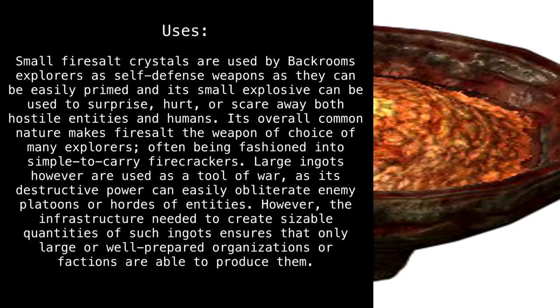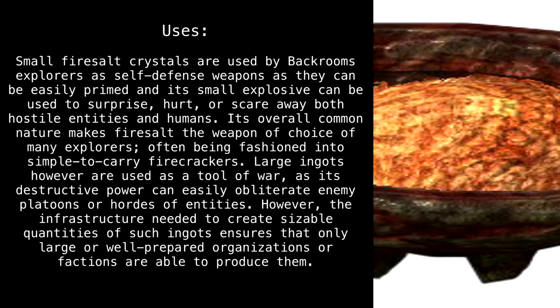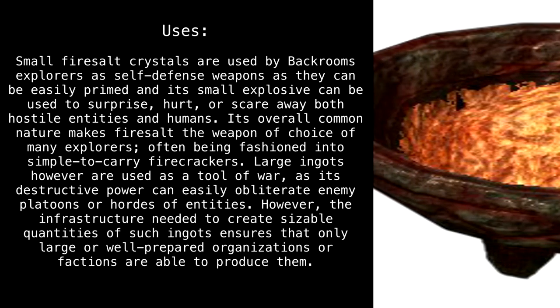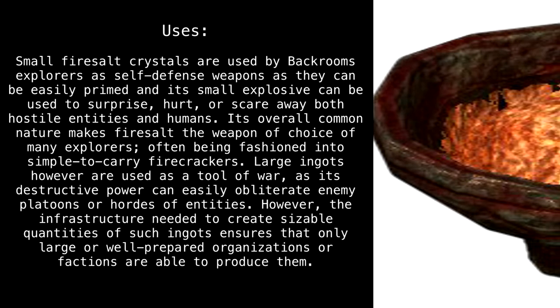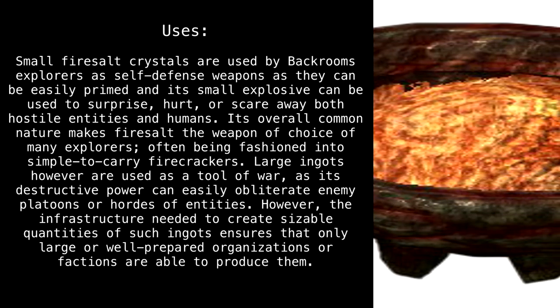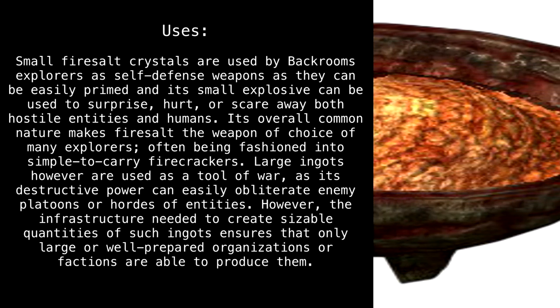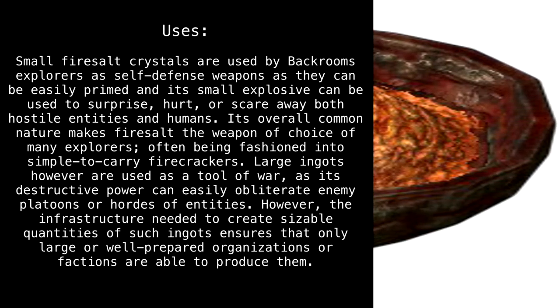Uses. Small firesalt crystals are used by backrooms explorers as self-defense weapons, as they can be easily primed and their small explosive force used to surprise, hurt, or scare away both hostile entities and humans. Their overall common nature makes firesalt the weapon of choice of many explorers, often being fashioned into simple-to-carry firecrackers. Large ingots, however, are used as a tool of war, as their destructive power can easily obliterate enemy platoons or hordes of entities.